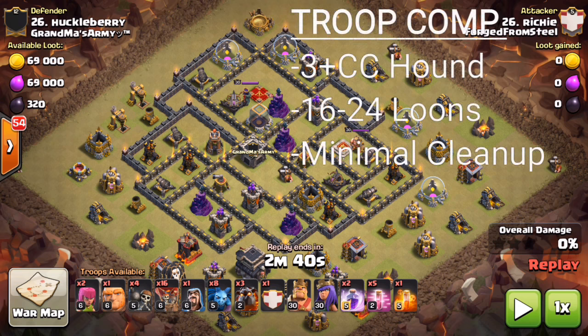For the troops on this attack, you're usually looking at three camp hounds and one hound in the CC, meaning a total of four hounds — basically a quad lalo — and anywhere from 16 to 20 loons. It really depends on the hounds. If there's an air defense near the queen that your heroes can also take out, you can drop a hound and bring six more loons. You really don't need a lot of cleanup because you're bringing four hounds, so you'll have all kinds of cleanup from those pups.